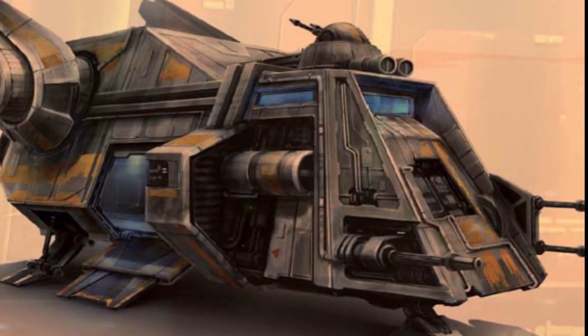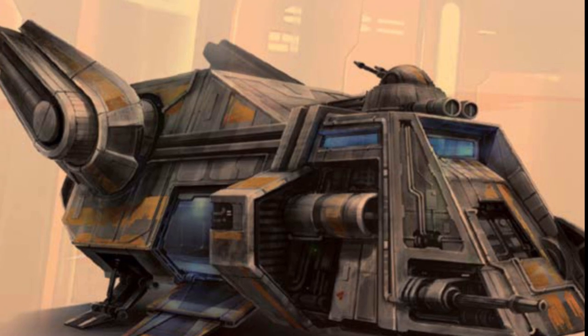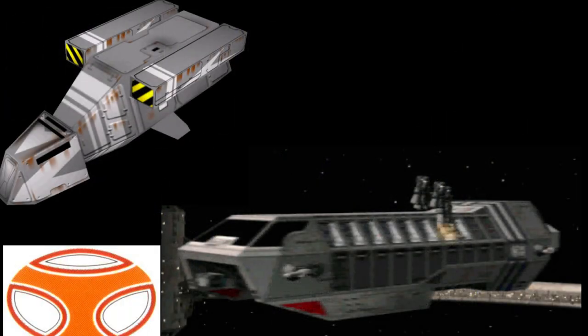What's up, men and nerds? This video is all about the Sleight of Hand, a Telgorn dropship that was used by Cad Bane. It was manufactured by Telgorn Corporation, the creators of the DX-9 Stormtrooper Transport and the Gamma Class Assault Shuttle.